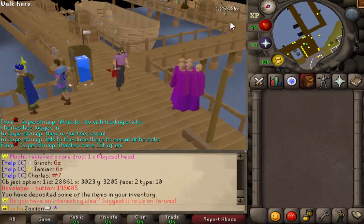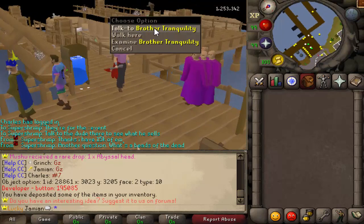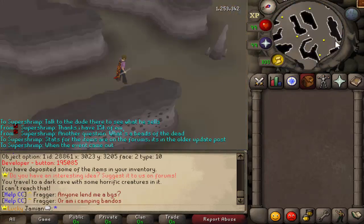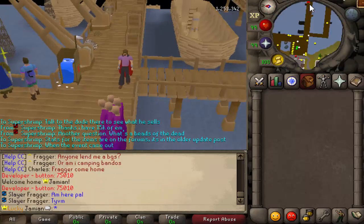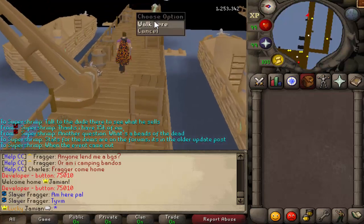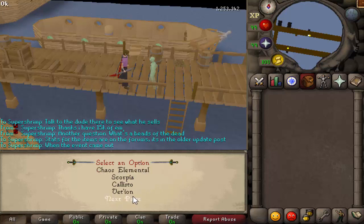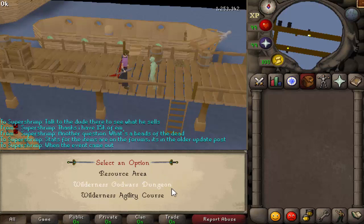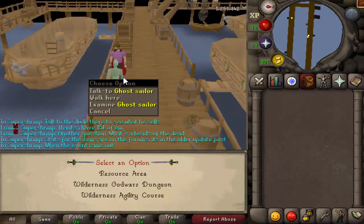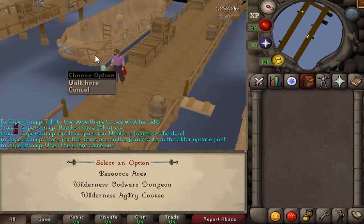Number 4: we have two NPCs over in the docks. The first one teleports you to K'ril Tsutsaroth — there's a bunch of KBD-type enemies there and they do drop the black mask. The second NPC, the Ghost Sailor, is the more useful one in my opinion. He teleports you to Wilderness spots: all the Wilderness bosses, Chaos Elemental, Callisto, Vetion, Crazy Archaeologist, and more. His other options include the Resource Area, Wilderness God Wars Dungeon, and the Wilderness Agility Course. Originally he charged a Dragon Bone per teleport, but that's since been removed.